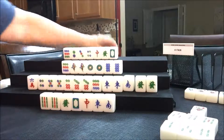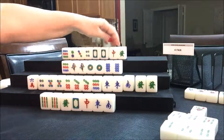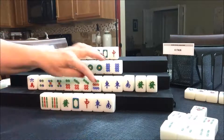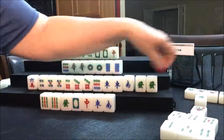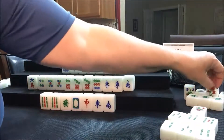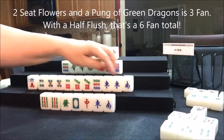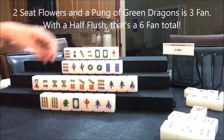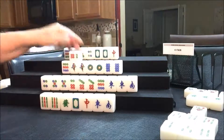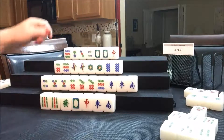South will take that green dragon — that's their first exposure. Pung a green. So they have two of their own flowers and a green dragon pung — that's two fawn plus three fawn for half flush. They're getting close to their plan. Let's throw the six crack. It's now West's turn — six dot, that's not a keeper. They're playing all pong in mixed suits, which is fine. Let's just throw the six dot.